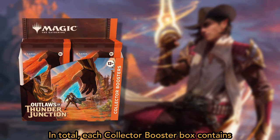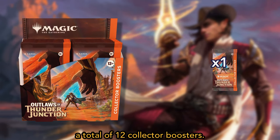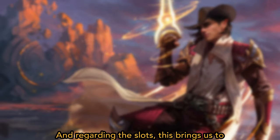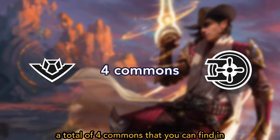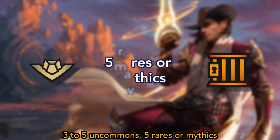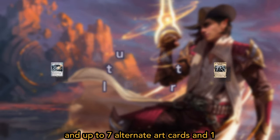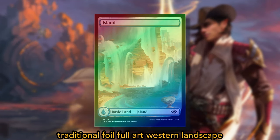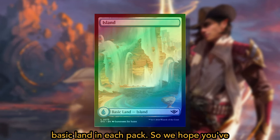In total, each Collector Booster box contains 12 Collector Boosters. Regarding the slots, this brings us to a total of 4 commons, 3 to 5 uncommons, 5 rares or mythics, up to 7 alternate art cards, and 1 traditional foil full art western landscape basic land in each pack.